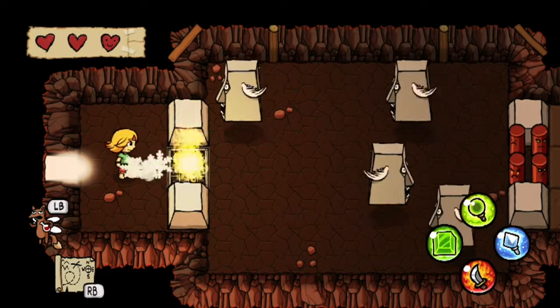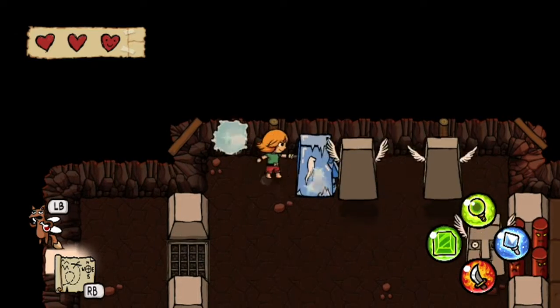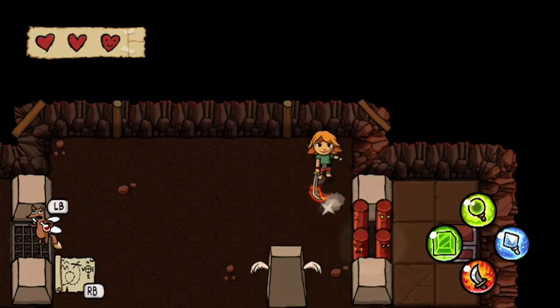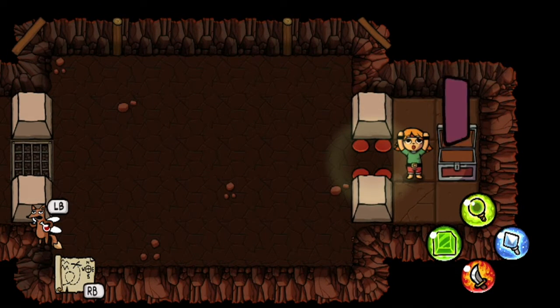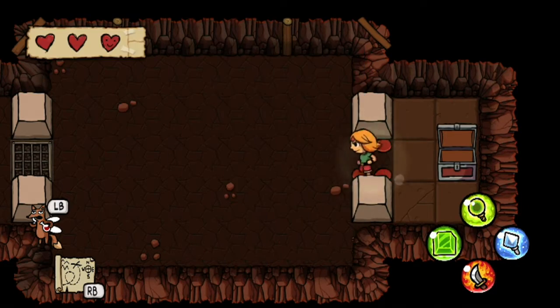Now I can afford to just put this fire out so it's not in my way. And one by one, I can go about freezing these guys and then hitting them with the fire sword. And this is what feels so powerful about having this combination of items - you can very easily destroy a lot of enemies this way. Not that one, but he dies in one hit to the fire sword anyway, so it's not a big deal.